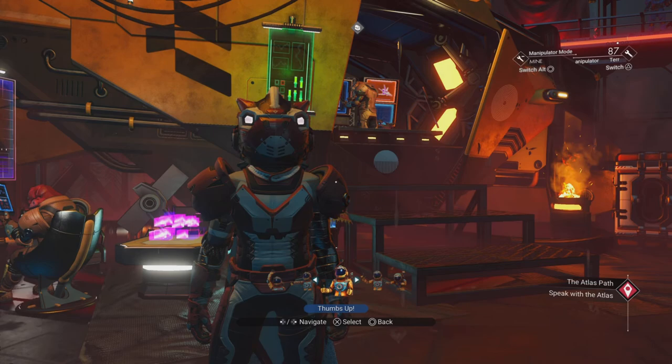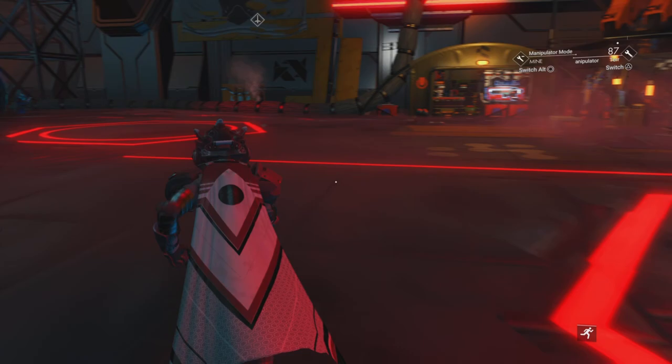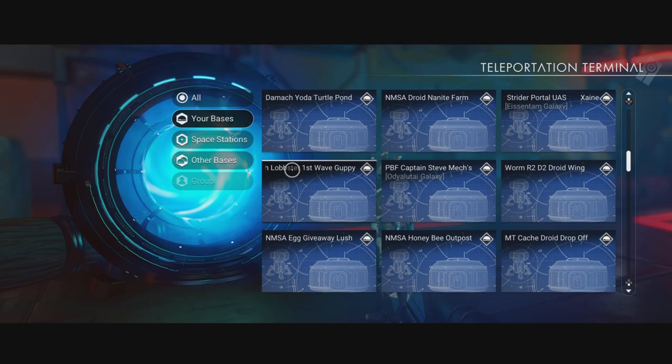Next up I need to get some creature eggs. You can use creature eggs, tall eggs, or giant eggs. I've got a planet with diplos on it and a base there where I made a mecha diplo, so let's see if I can find my mecha diplo base.